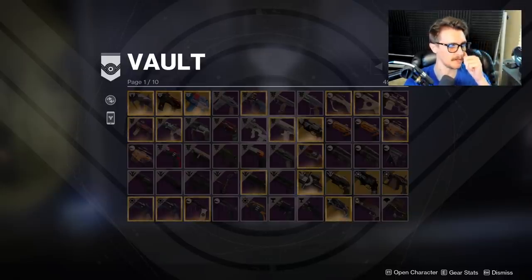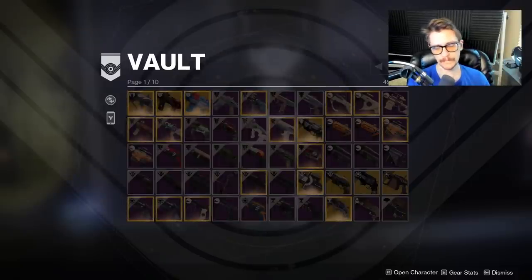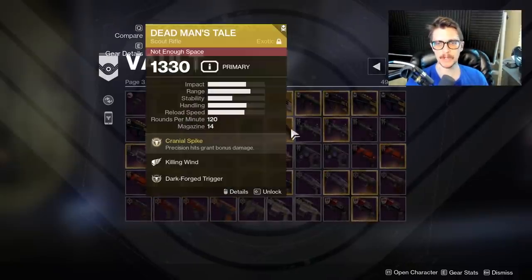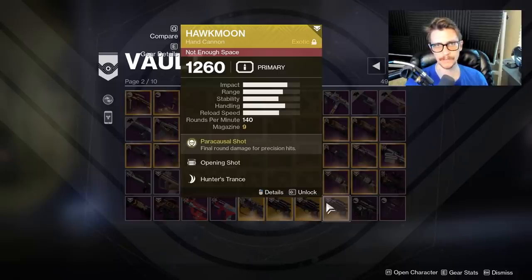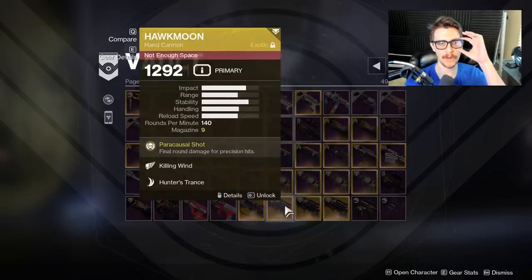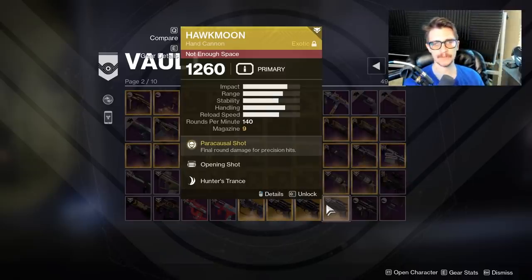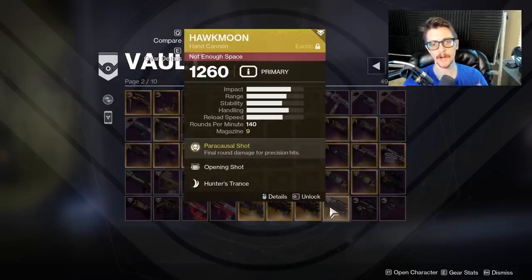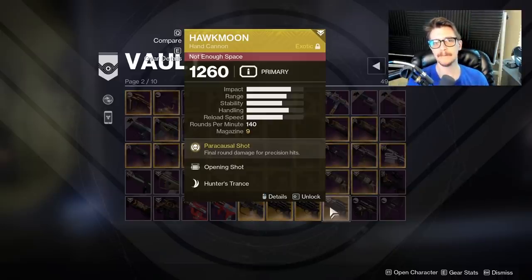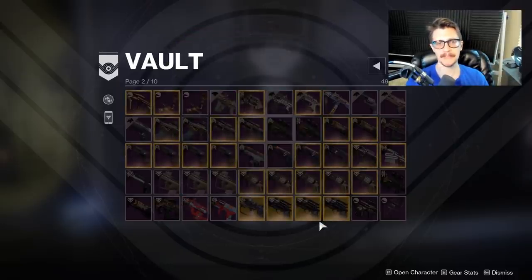Moving on with things people say regarding keeping your vault clean: you should delete any exotic weapon. That is partly true, but not always true. Two examples of times you should NOT delete an exotic weapon would be the Dead Man's Tale or the Hawkmoon — those two weapons in particular, because they have the ability to drop with different rolls. So one Hawkmoon I have with Killing Wind, another one with Rangefinder, and another one with Opening Shot. I like to experiment between those three rolls, all being perks I really enjoy on a hand cannon. So I'm not going to delete any of those Hawkmoons.